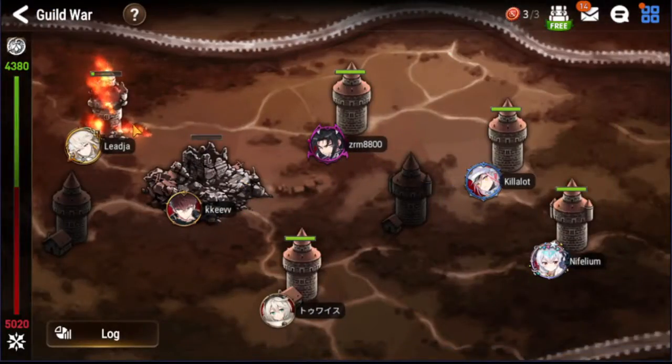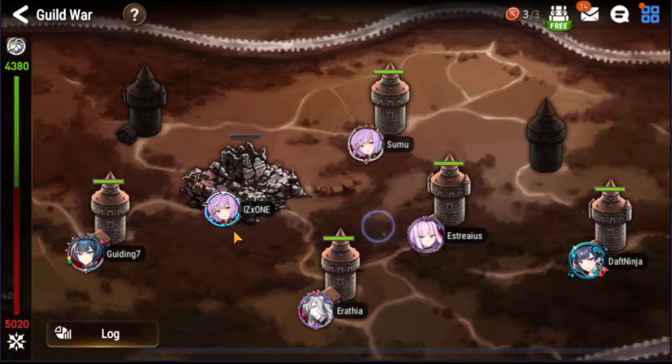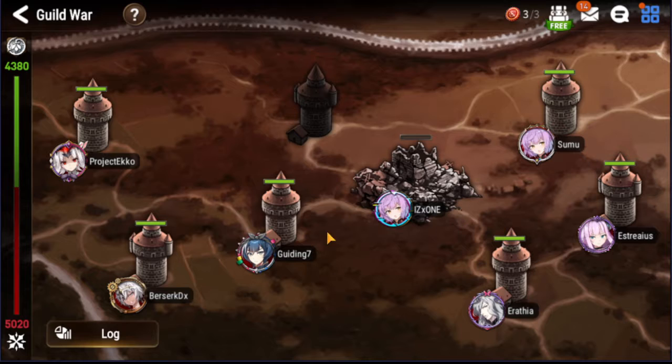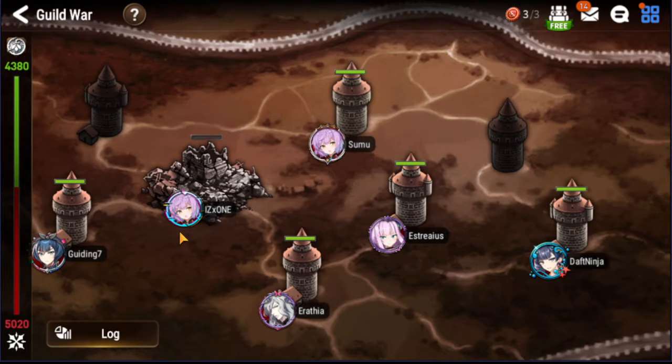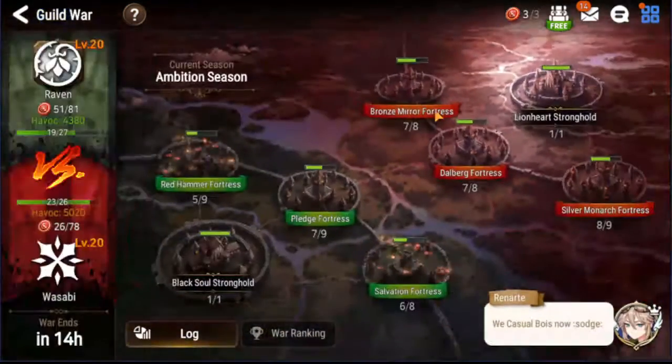Our strategy of attacking a little later — it's not even that late in the day, we're probably halfway through. The guild war thing is gonna be set in another like 12 hours or something. No half-taken towers, so let's give somebody a go — actually that one's about to die.